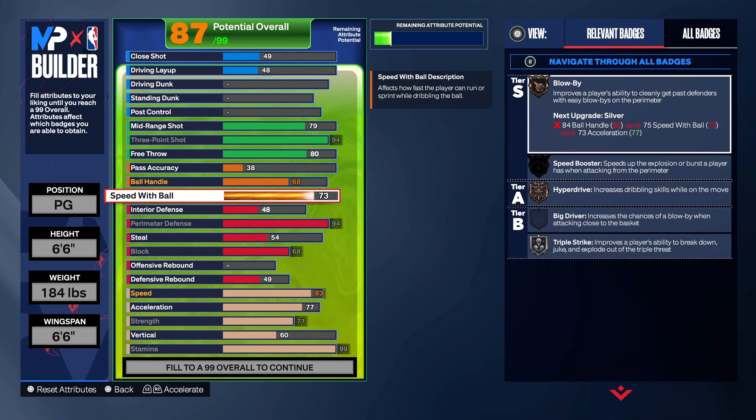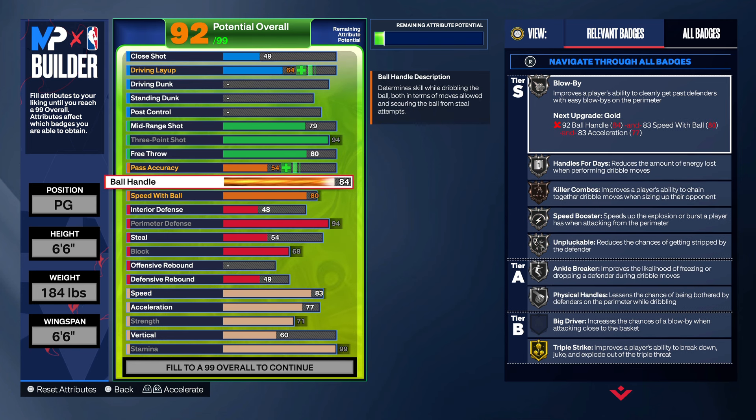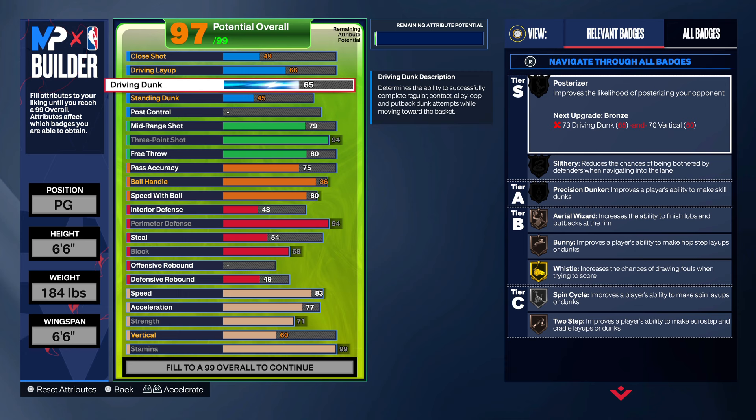The speed with ball we're gonna put up to 80, you want to go 86 on ball handle so you get all the meta dribble moves. Your pass accuracy put that up at 75, 45 right here on the standard dunk, and you actually get an 80 driving dunk.